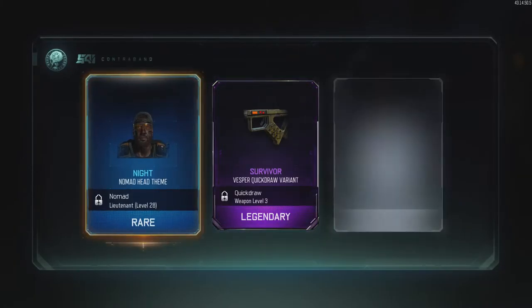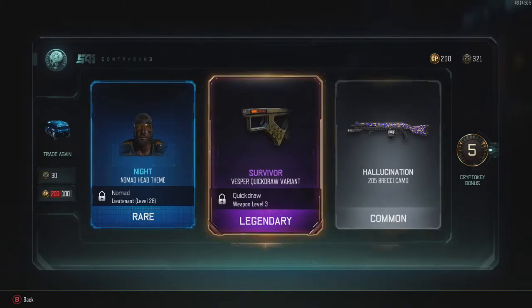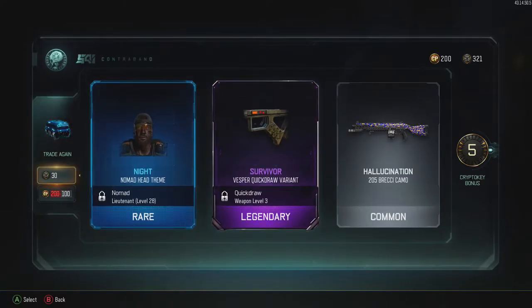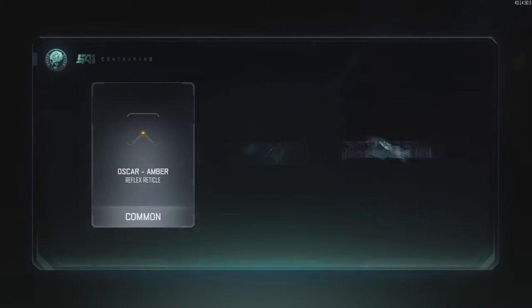Nomad head theme. I got a Vesper quick draw variant - I mean it's okay but I don't think it's really that cool. Like you can't notice things like that, you know.